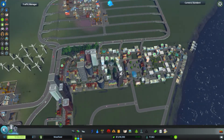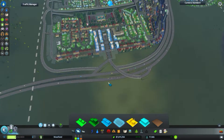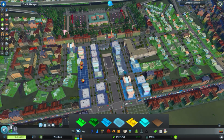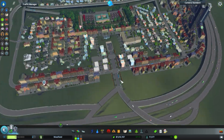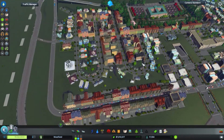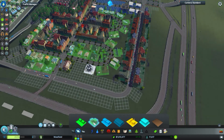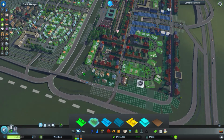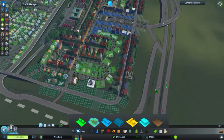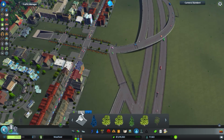Where could we place a cargo train terminal in this region — this heavily commercial region? Let's zone some more high density because we're getting demand. Instead of expanding and zoning more regions, I'd rather have the ones already there be high density. We're getting some residential demand too, so I'm going to do that. These are two-way streets so these guys can move along really nicely.